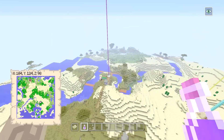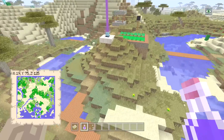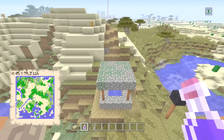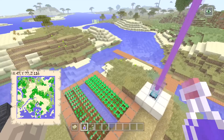This is probably the worst village in the seed — it is a village, but it only has this one building, which is quite strange. I didn't know that the roofs of these were actually mossy cobblestone — that must be only when they're in a savannah biome.